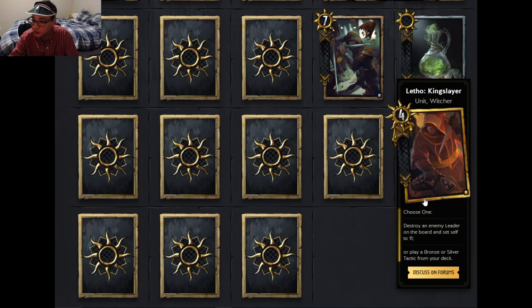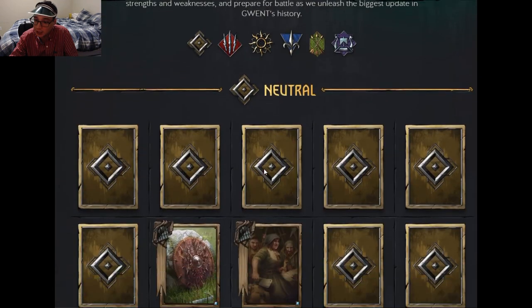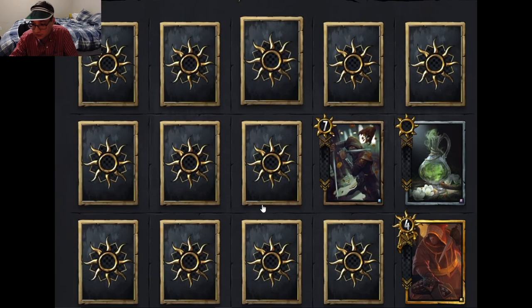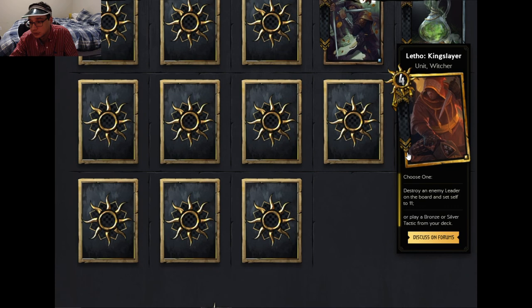The next card is Letho Kingslayer, a unit Witcher. Choose one: destroy an enemy leader on the board and set self to 11 strength, or play a bronze or silver tactic from your deck. Destroying a leader could be worthwhile — with Francisca's six strength, that's a 17-point gold. The tactic tutor option is also strong; Commander's Horn is a silver tactic, so in a reveal deck with five units on the melee row, you could pull Commander's Horn for a lot of points. You could build a Nilfgaard tactics deck around this.